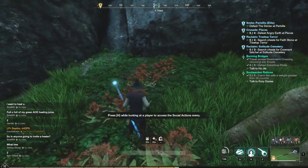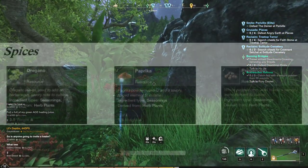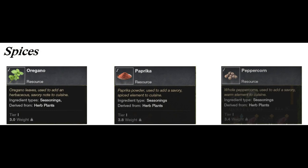There are going to be two categories of harvesting that we're focusing on. The first of which is spices — all oregano, paprika, and peppercorn can be found in Monarch's Bluff, and they're going to get you some pretty great gold depending on where you're going to sell it.